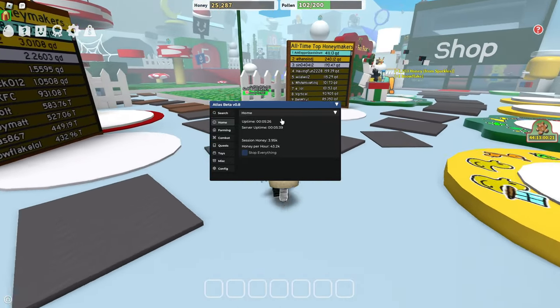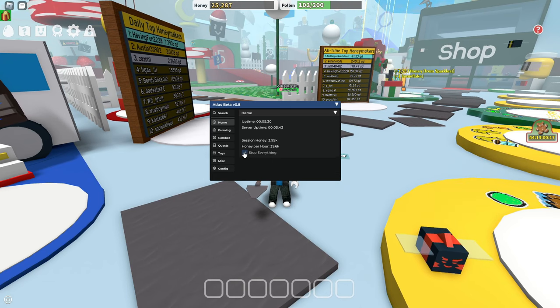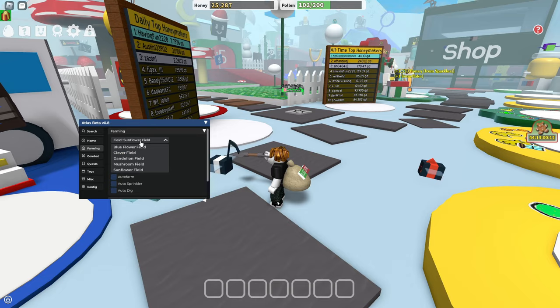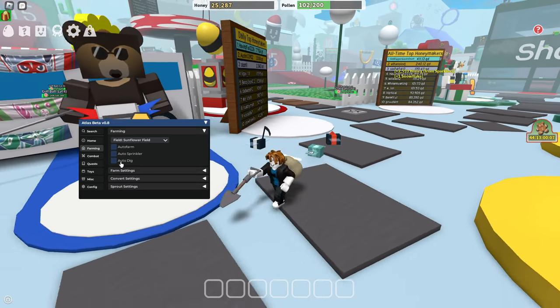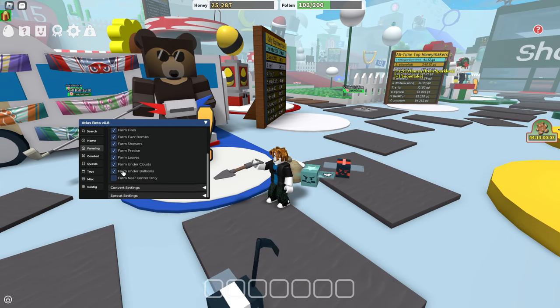In the Home tab we've got uptime, server uptime, session, honey, and honey per hour, and you can stop everything if you need. Then we've got Farming — you can go ahead and choose your field, you can auto farm, use auto sprinkler, and auto dig.